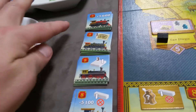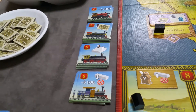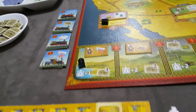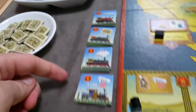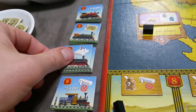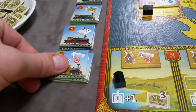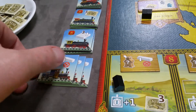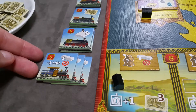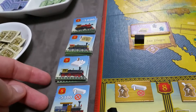Next you're going to create the supply of trains. There are five types of trains in the game, but the fifth type every player gets as a starting train. There will be four types in the supply that can be chosen. You'll always use one more than the number of players — so for a two-player game, each stack will have three tiles.